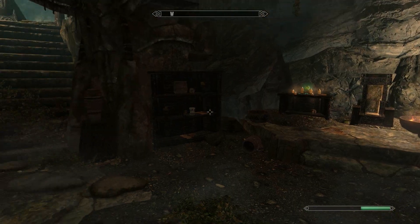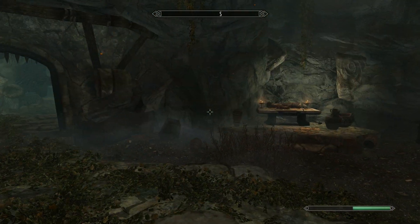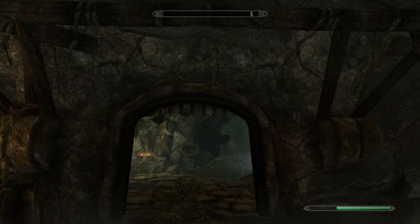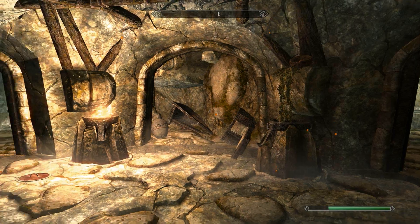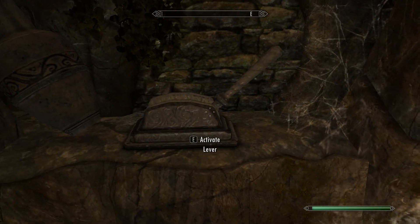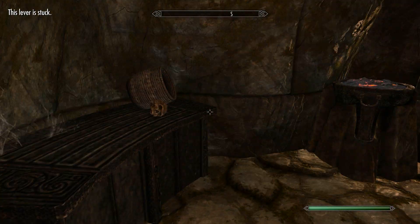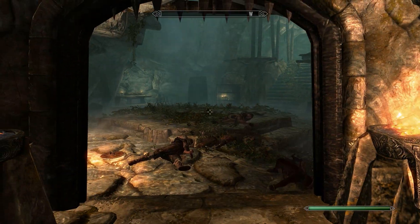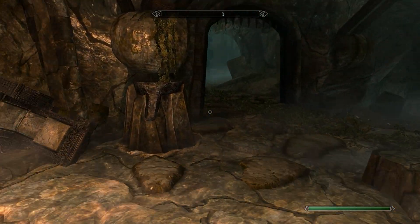This is the part that you need the Companion with. You'll be in this room, and that door to the right will be shut and you'll have to open it. The only way to open it is to pull the lever, which pulls down your gate, and he has to set you free. There's a cutscene, and that is the only way to go further on into this cave.